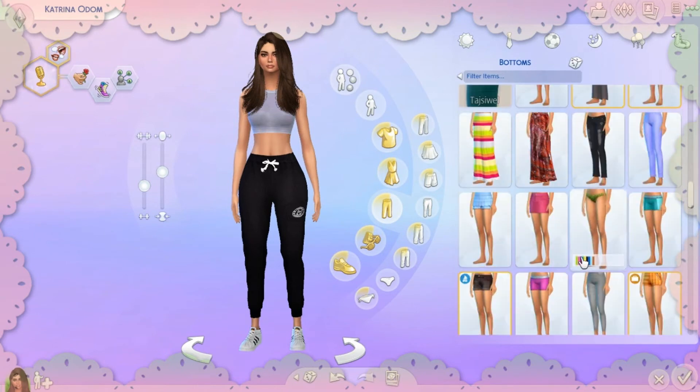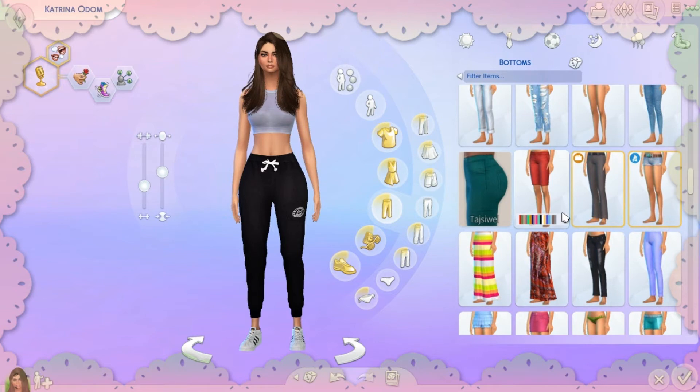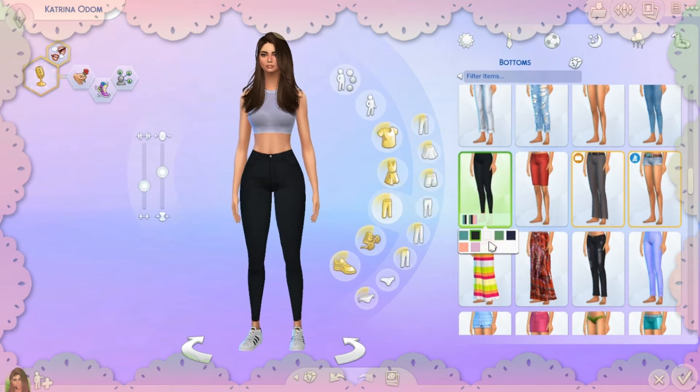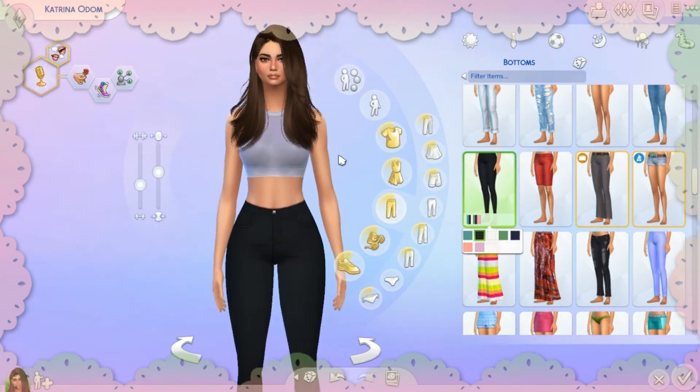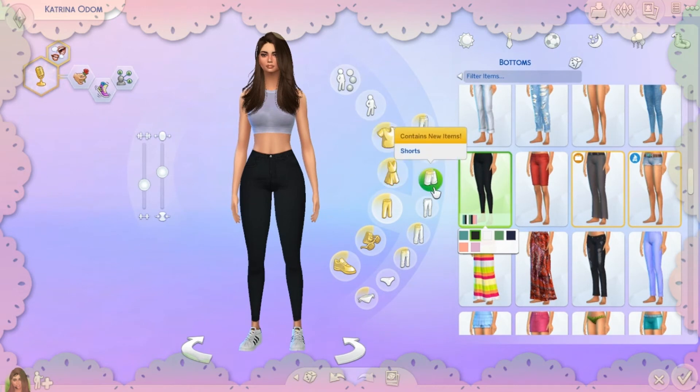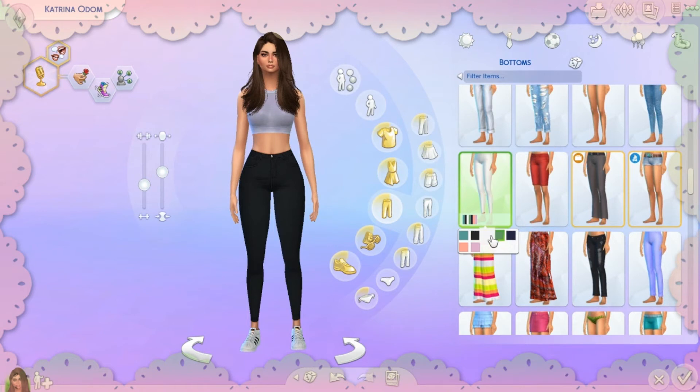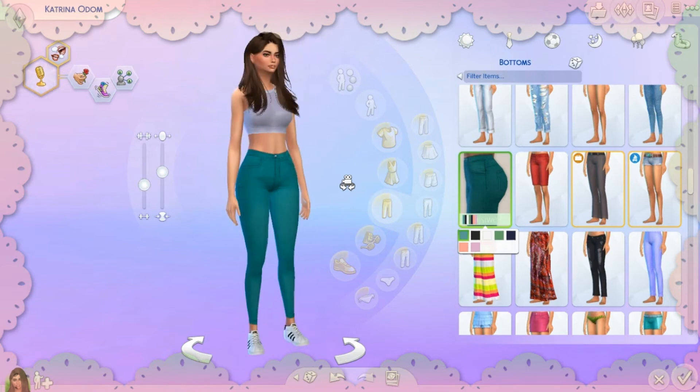For outfits, my favorite bottoms are jeans — I use them all the time. These are from Taj Sywell and they have lots of colors. I love high-waisted jeans; they look so great on the sims. They make your body look slimmer and more curved, and your butt looks really good in them. They even come in pastels.